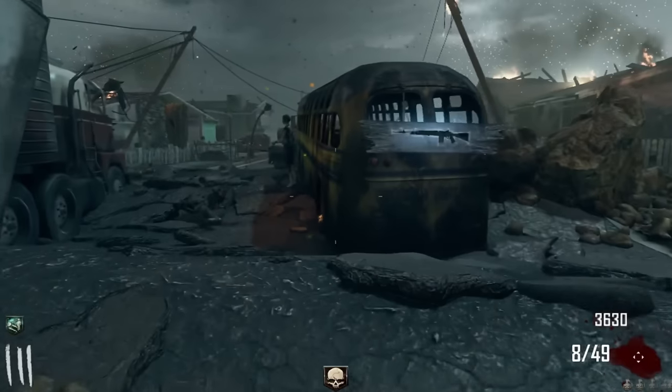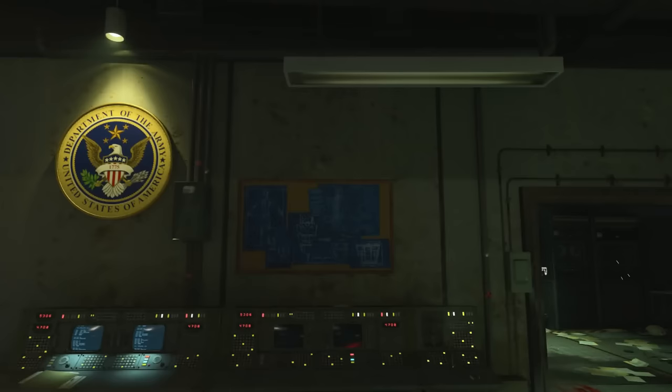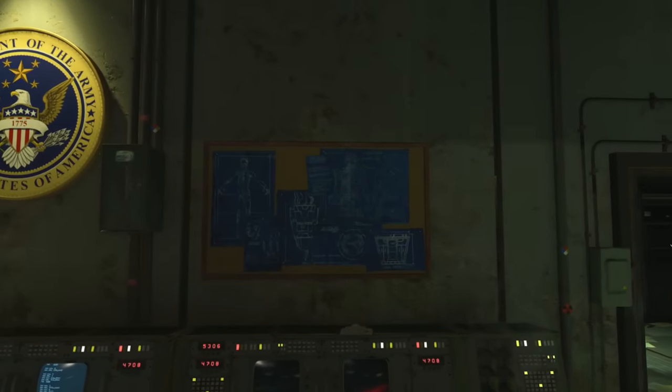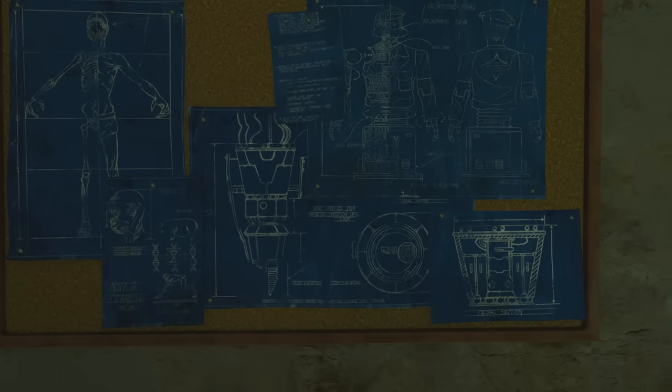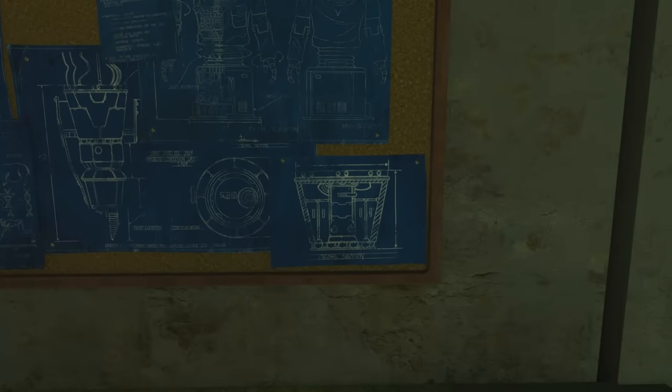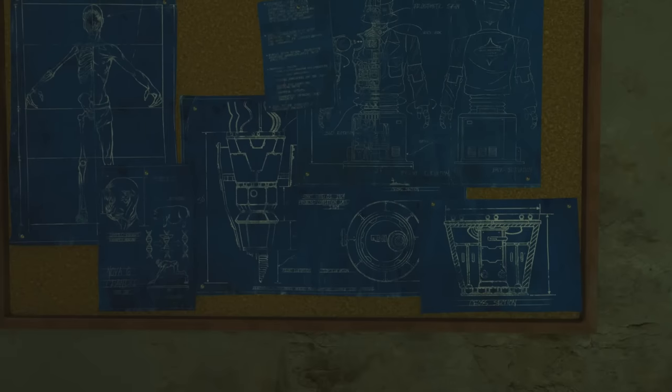As part of the Broken Cycle, things were slightly different. In the map Classified, which takes place in the Pentagon — partly where members of Broken Arrow operated — you can find on one of the boards schematics of the Nuketown drill. There is some writing at the bottom I've tried my very best to make out, but in the middle I can make out: start date Q1 1964, projected completion date 1964. So as part of the Broken Cycle, Broken Arrow actually started drilling in Nuketown in 1964, not 2025.